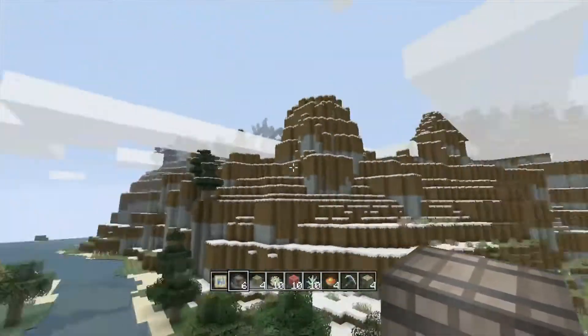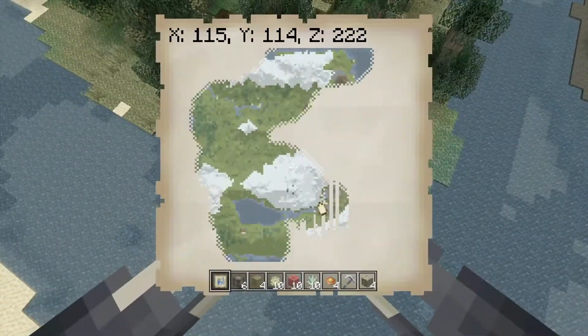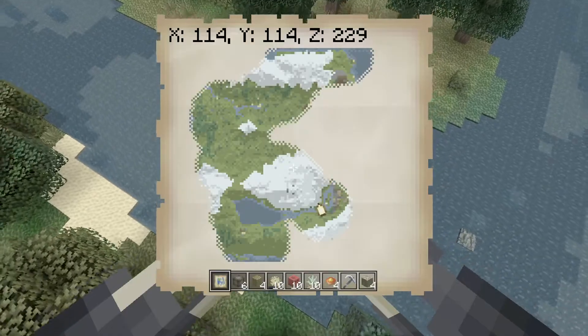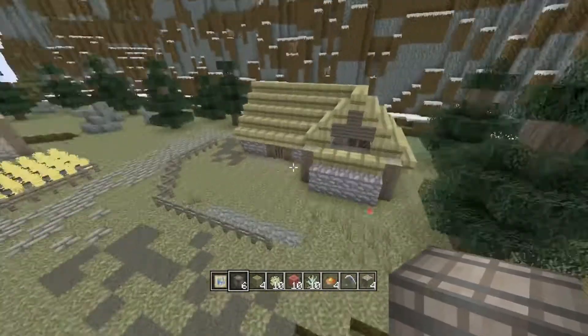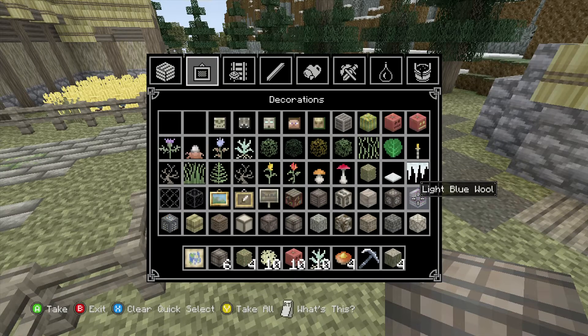It's probably a pretty big section of the world — like the bottom right corner of the map is probably all Skyrim world. It's really cool. Anyway, let's just run through all the textures in here real quick — soul sand is purple now. We're just gonna kind of look at all the textures here.